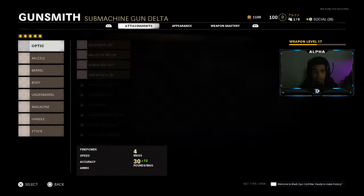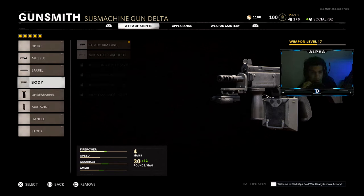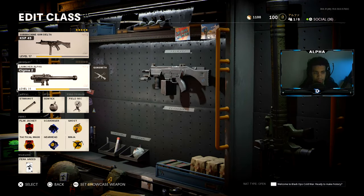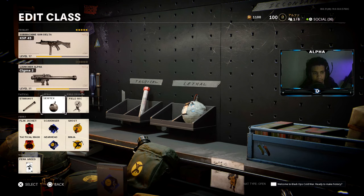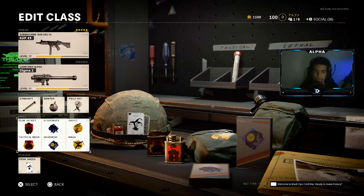I cannot wait to max this thing so I can bring you guys an overpowered class setup. I'm going to show you guys what I was rocking. On the muzzle I have the muzzle brake 0.45 APC, for the barrel we're using the extended barrel, steady aim laser for the body, front grip for the underbarrel, and 42-round mag for the magazine. Try out the class setup and let me know how you guys do. I have semtex, field mic, blackjack, attack mask, scavenger, gearhead, ghost, and ninja with perk greed.